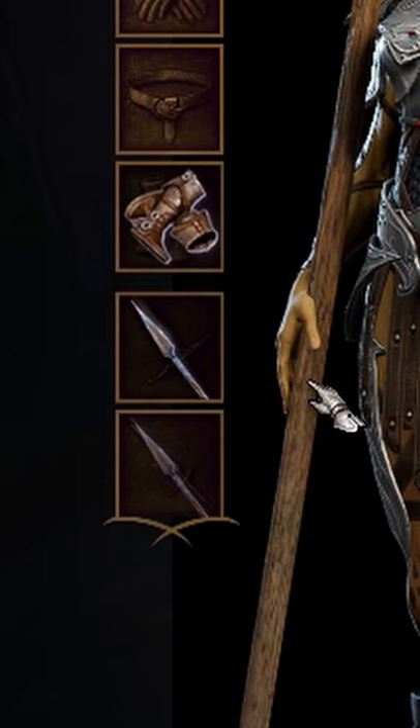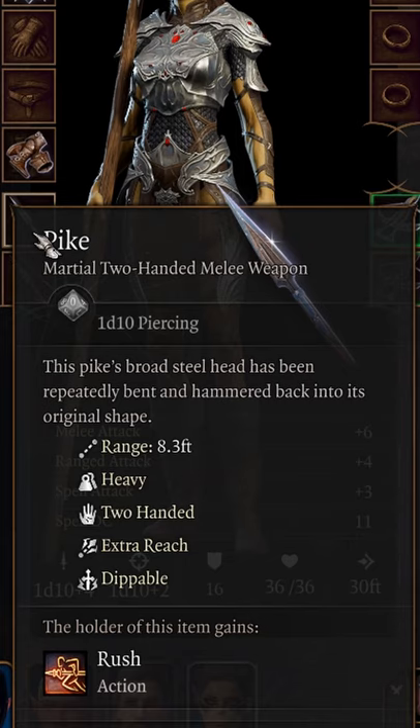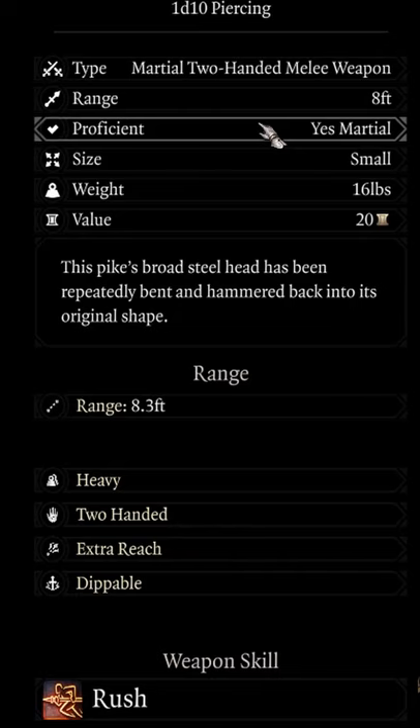It is considered a two-handed weapon, which means no extra sword or shield with this weapon. That being said, it's also considered heavy, which means if you're a small creature, you're gonna have disadvantage trying to swing this weapon.